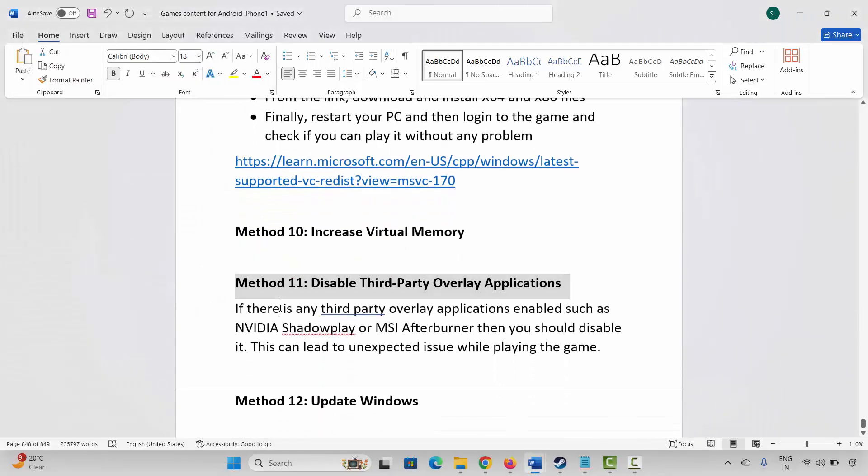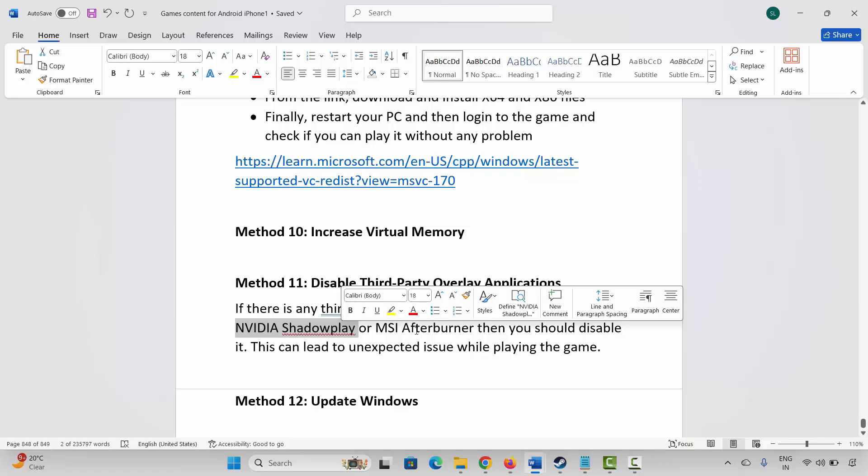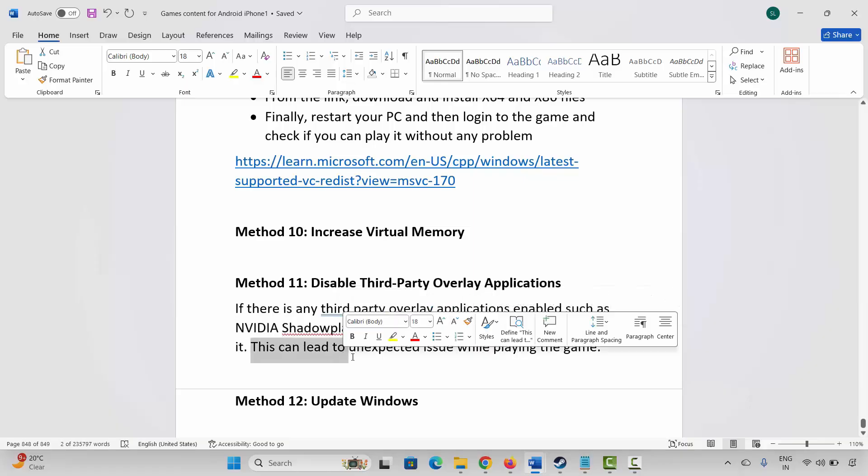Next is to disable third-party overlay applications. If there are any third-party overlay apps enabled such as Nvidia Shadowplay or MSI Afterburner, you should disable them, as they can lead to unexpected issues while playing the game.